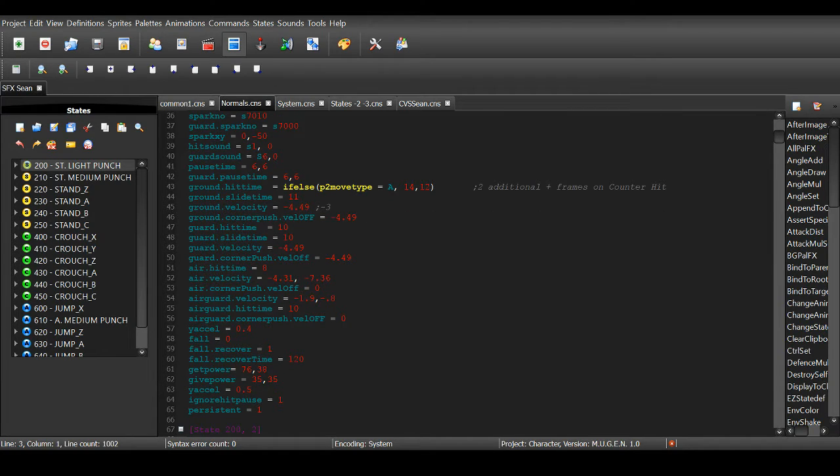Applying this to characters is actually incredibly easy. In this value — ground hit time — this determines how long your opponent is in hit stun for when you hit them. Essentially, what you put in this parameter is: if else player2, movetype equals A, and then you input your values.